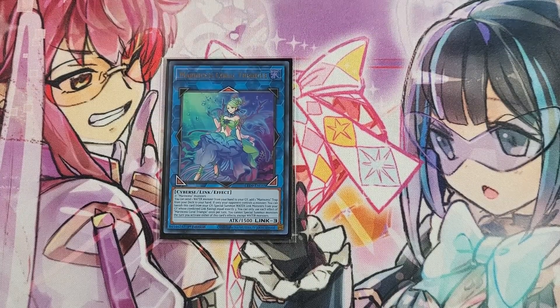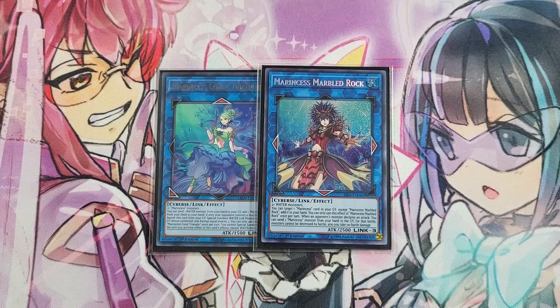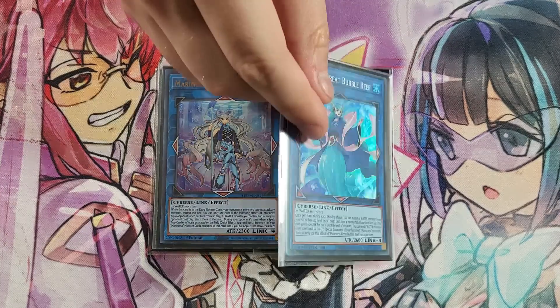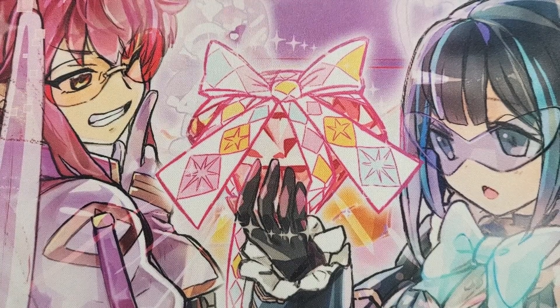For link threes we are playing Coral Triangle — just the best Marincest card ever. It's really insane, it does so much for the deck as far as follow-up, getting your interrupts, and of course Marbled Rock, which is your big engine resetter — it gets you a lot of value. For link fours we are playing one Aqua Argonaut, which I prefer making more often than not, but if you can't get to your field spell or to Sleepy Maiden in the graveyard you're going to make Bubble Wreath. Bubble Wreath is also insane — the way she extends is very powerful, being able to bring back link threes and link twos you banish off Spring Girl and then go into something like Zelantis.